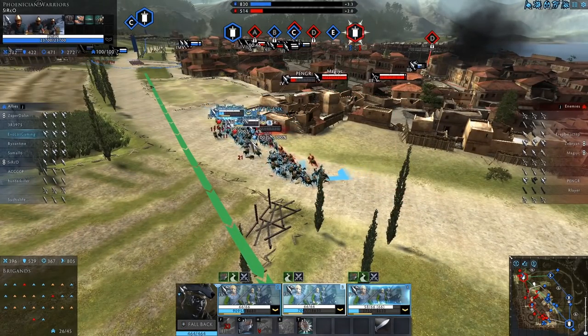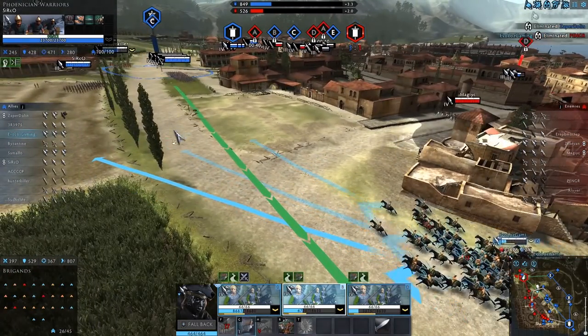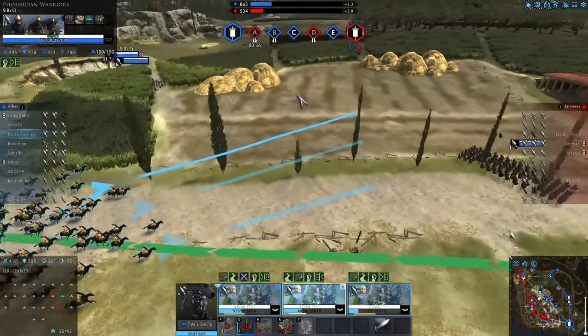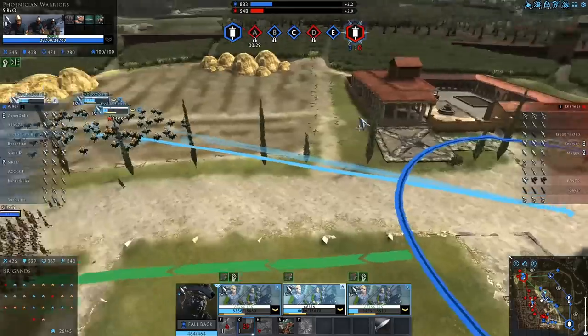Things are looking okay. We managed to kill the bulk of that enemy cavalry — a little bit managed to escape, but by and large we did pretty well. We are a little bit damaged though; we're down to pretty well below half health on all the units. One of them is down to like a third. I'm thinking where next. Maybe it's time to go and heal.